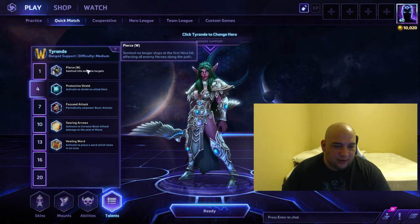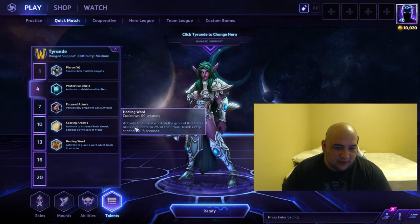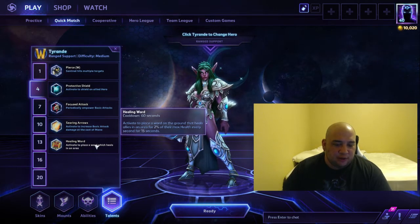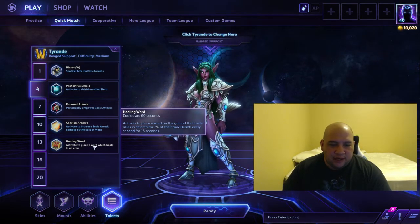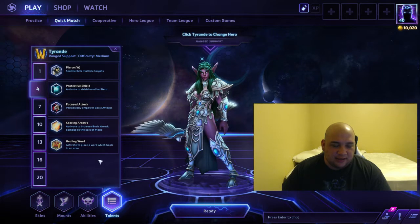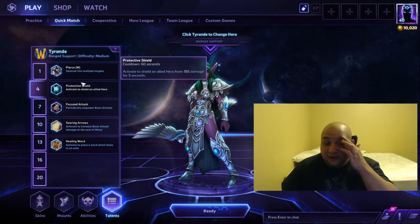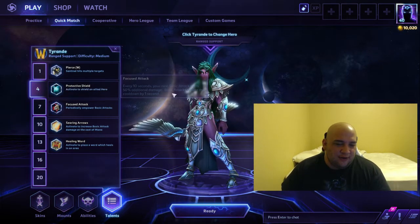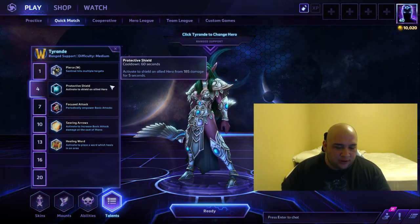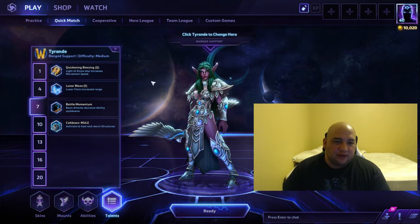Level four — Piercing Shot is at level four now instead of level one, so you're never going to want to get it. Auto attack is trash, so don't worry about it. Protective Shield and Healing Ward are the two things you're going to get. Healing Ward was changed to 2% for 15 seconds instead of 3% for 10 seconds, so it is a nerf, but it's still very strong. If you need AOE healing, get Healing Ward. If you don't have a Tassadar or an Uther, maybe consider Protective Shield instead. Those are the only two options in this tier.